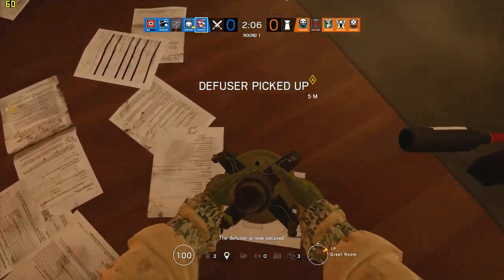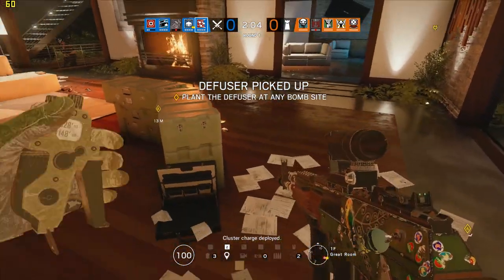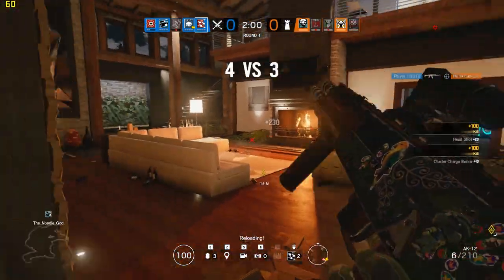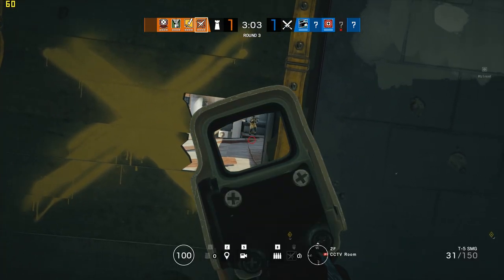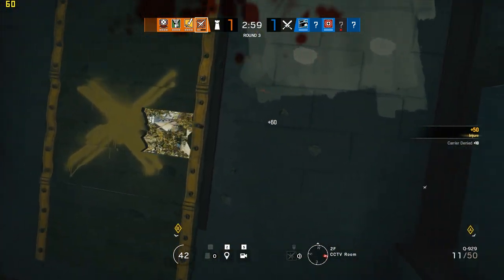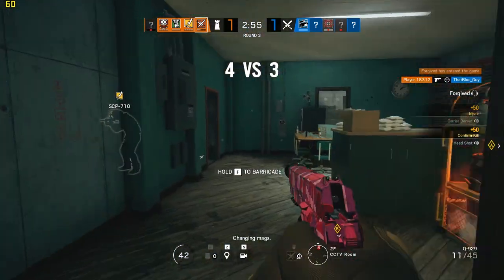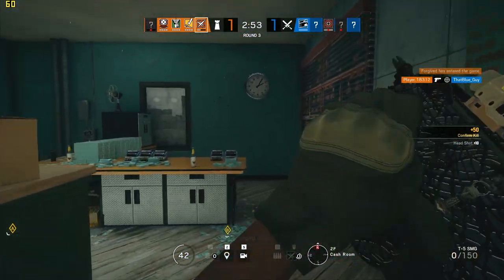Rainbow Six Siege defines operators by their gadgets. Whether or not they get to use their gadgets depends on the strength of their weapon. If you run out of ammunition on your primary weapon in the middle of a gunfight, the strength of your sidearm will determine if you live or die. Today we'll be looking at which operators get the best sidearms in Operation Parabellum.